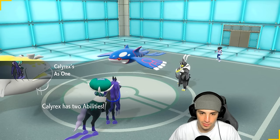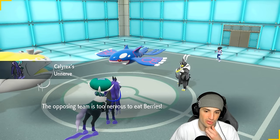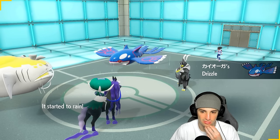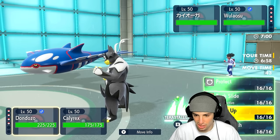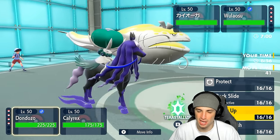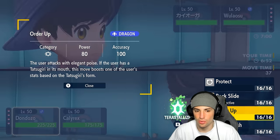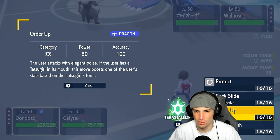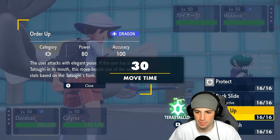From here I could go for an Order Up and swap into Tatsugiri if I want, because I am scared of Sucker Punch. I do have the Grass Tera but I don't feel like we have to use it. I think going for Order Up could be pretty good — I could go for Rock Slide, I could go for Wave Crash to dump into Kyogre, but chances are you are Focus Sash. I think Order Up is going to be our play.